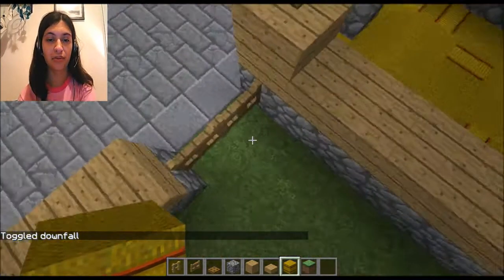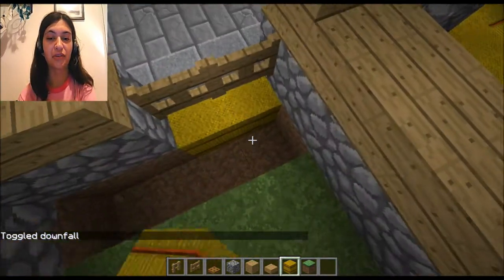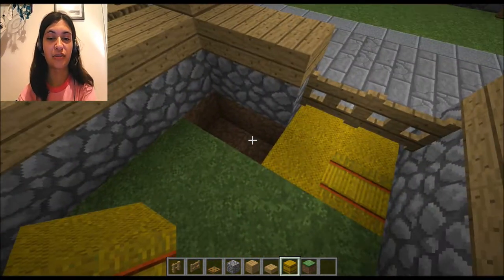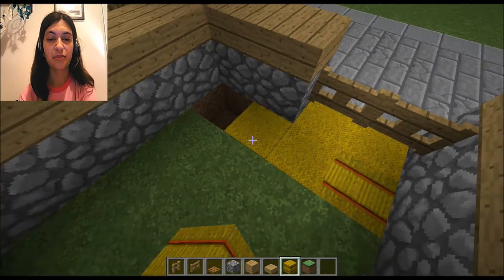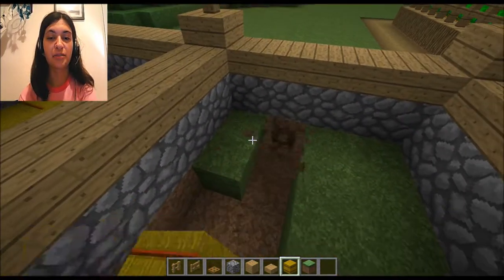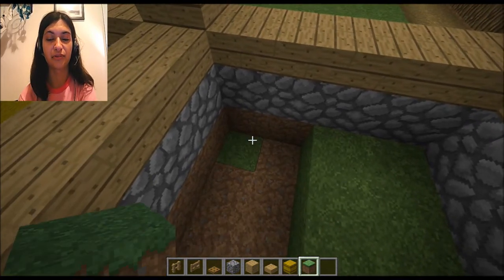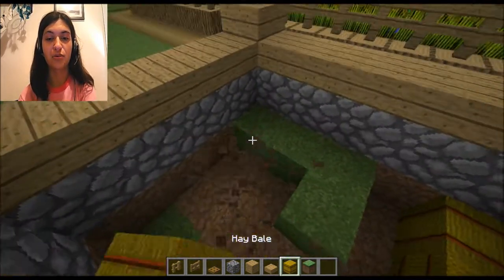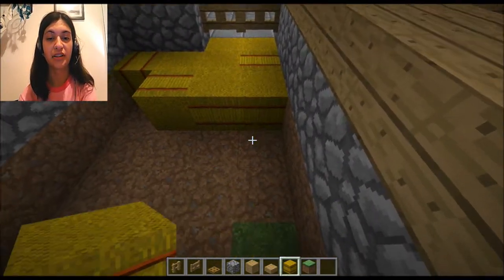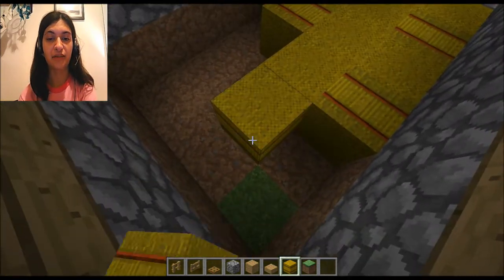I really miss single player commands when you could actually disable weather — that was like the greatest thing ever. Technically you can still get single player commands, but I just miss the way things were. I mean, we have so many better blocks now in 1.12 versus what things were like in 1.2.5, but it is what it is. We just kinda have to live with it.